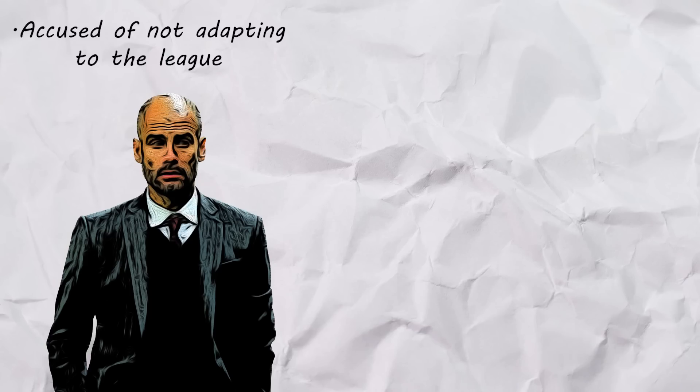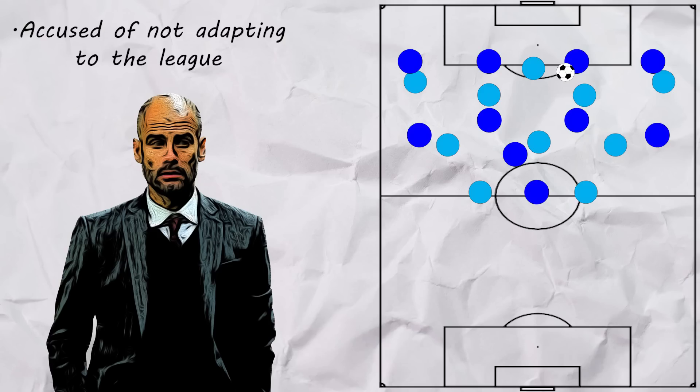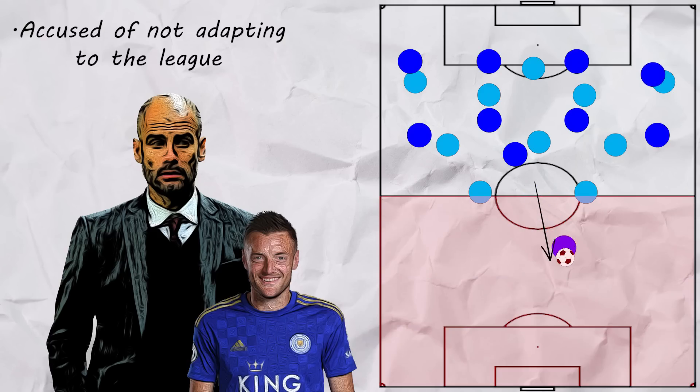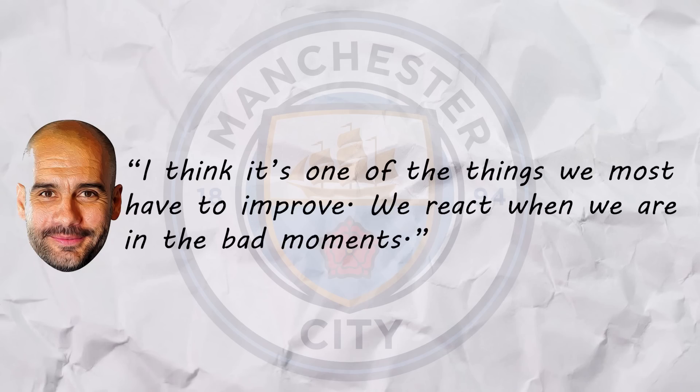Guardiola was accused of not adapting to the team, for example when he played with a high line against Leicester despite this playing straight into Vardy's hands. And Pep also questioned his team's mentality. As he said, 'I think it's one of the things we need to improve. We have to react when we're in the bad moments and keep doing what we normally do.' To fix their core problems, Pep visited the transfer market.